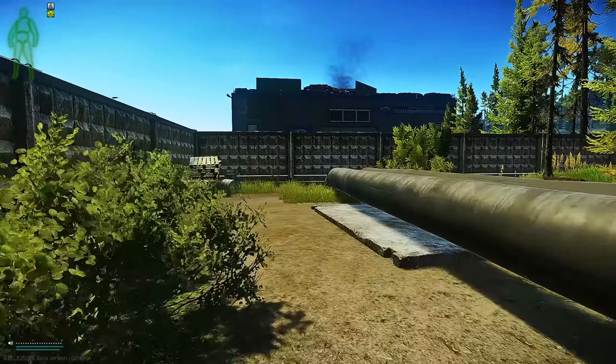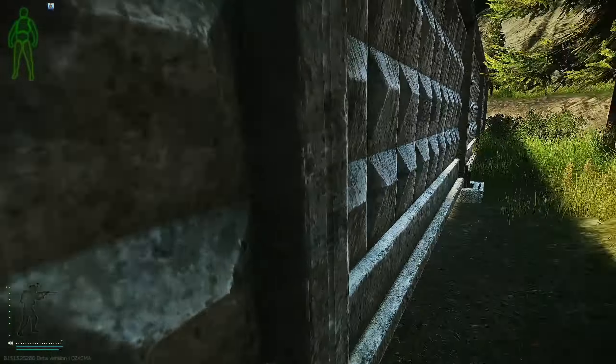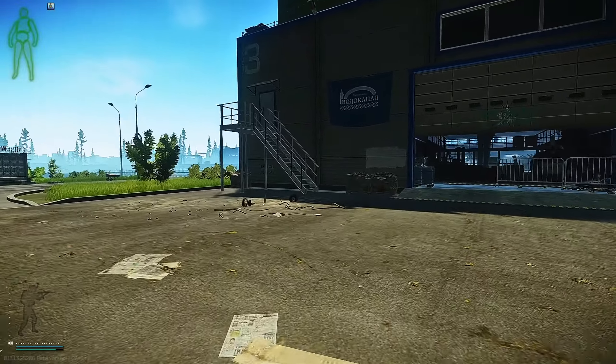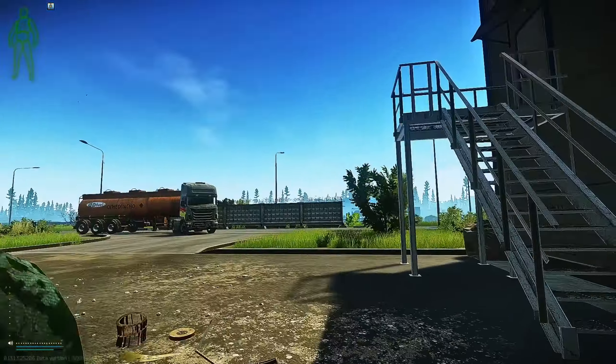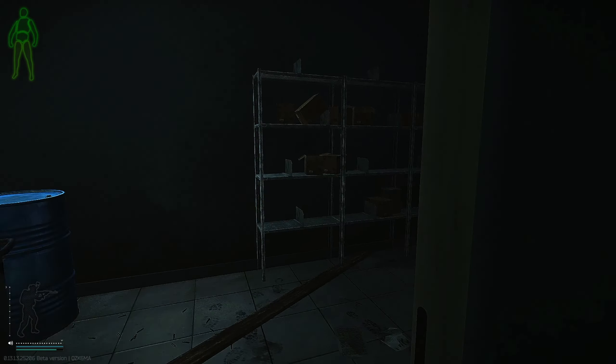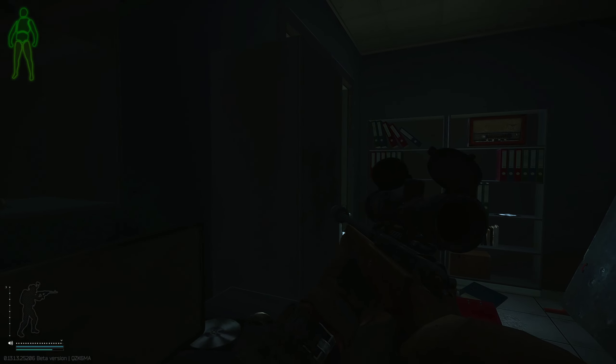Keep running along the wall. Try not to aggro him. We will take care of him when we are closer. Make sure there are no rogues on the ground — if there are not, you can just directly go in. We are going to quickly go into this room because it is from behind.